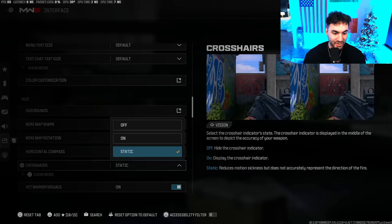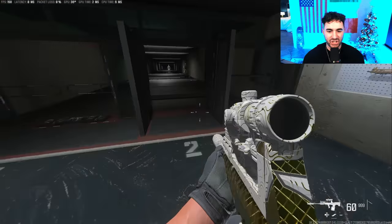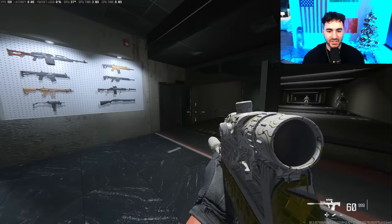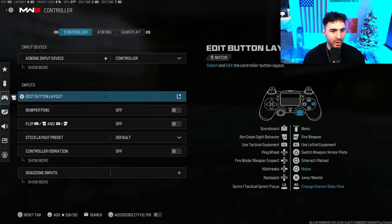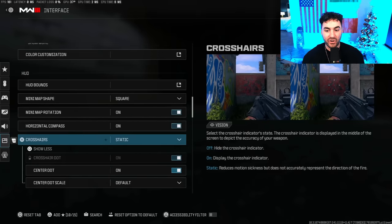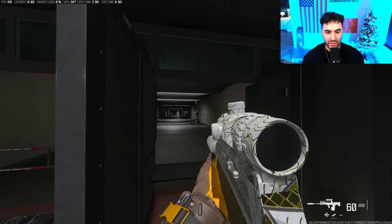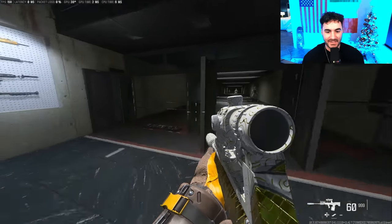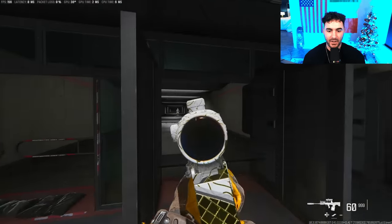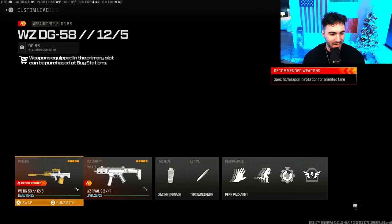Crosshairs — a lot of people haven't changed this. With crosshairs set to On, the center dot sits still but the crosshairs wiggle around it. Go into Settings, Interface, and change your Crosshairs from On to Static — this makes all crosshairs stay stationary. Also make sure the center dot is on. This will help with your centering when you're getting on target — you know where your weapon is looking at all times, whether targets are close or far away.